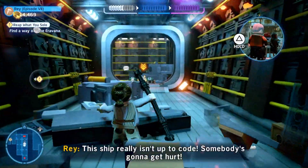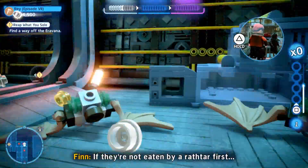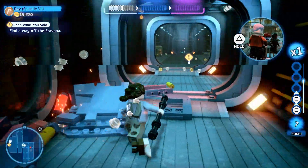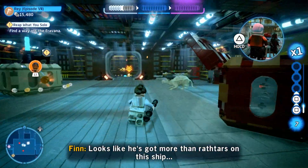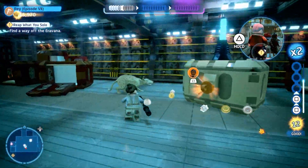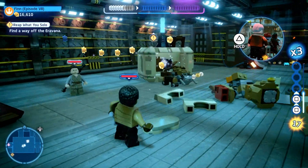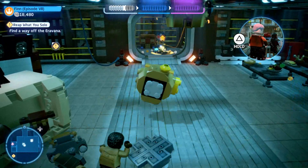As we continue down, the floor drops right out from under us and we fall. There's a bunch of creatures down there — I think those are mynocks. We take a few out and make our way to the waypoint marker at the end of the hallway. There are also some larger animals — are these wampa rats? Drop a comment and let me know, or maybe they're R.O.U.S. — Rodents of Unusual Size.